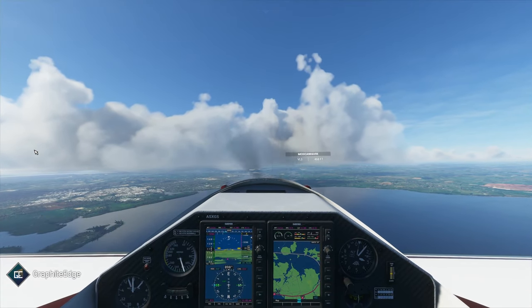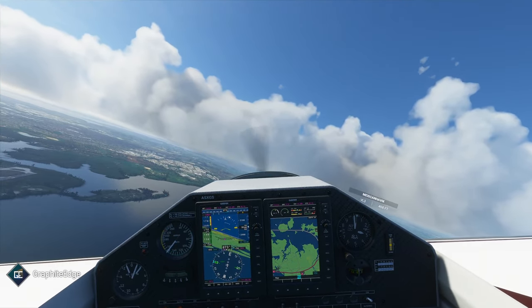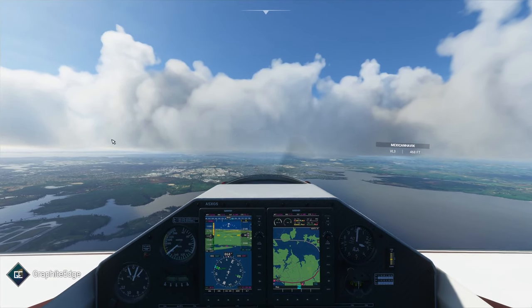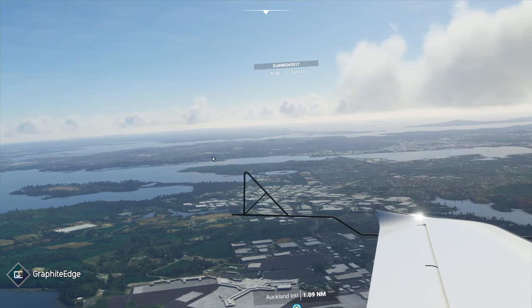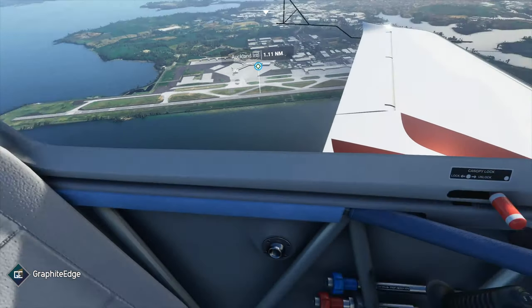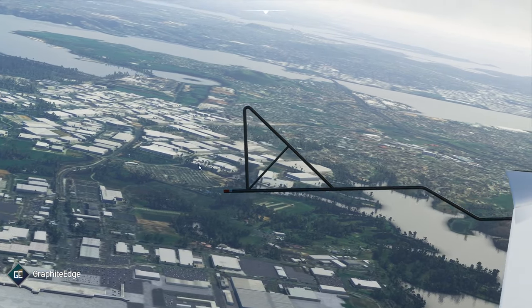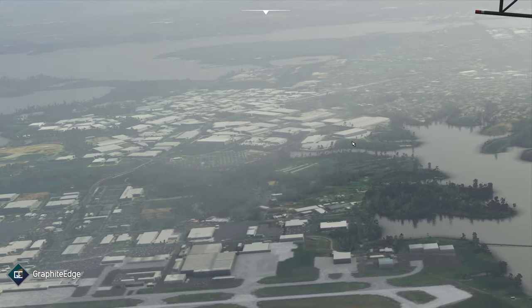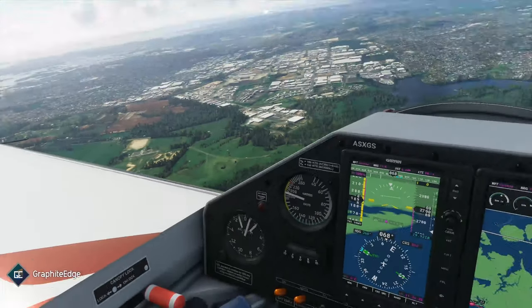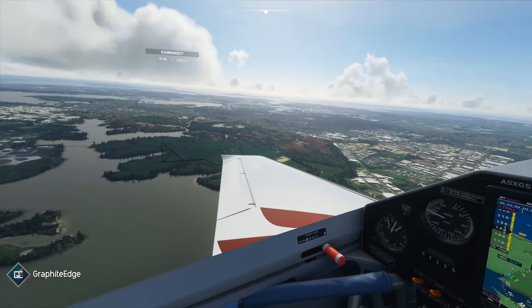We're going to fly in towards the area. We can see Puketutu Island on the left there, Manukau Bridge, the Water Treatment Plant, Auckland International Airport, an Industrial Estate, and this is a car lot for imported and rented vehicles. There's a driving range over here, and then this is the highway towards Manukau from the airport.